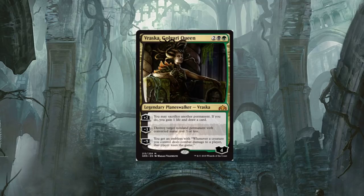This card I believe is going to make a huge impact — Vraska, Golgari Queen. Sweet artwork. I like that the art actually goes above the card border. It's a four-drop legendary planeswalker. Vraska's plus two: you may sacrifice another permanent; if you do, you gain one life and draw a card. I think Vraska for only four mana is great — usually she's five or six to cast. You may sacrifice another permanent, gain one life and draw a card — that is huge.